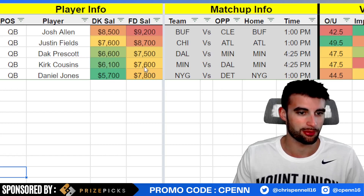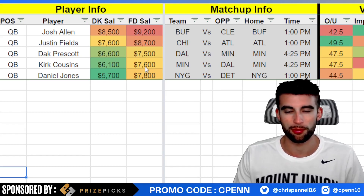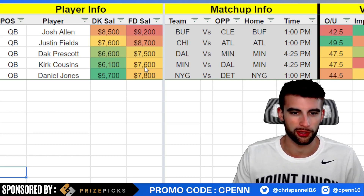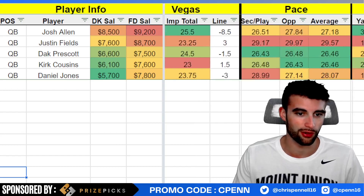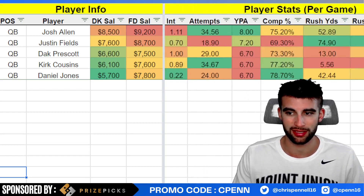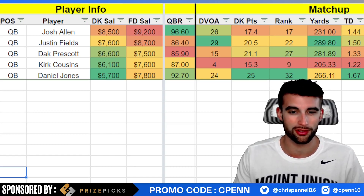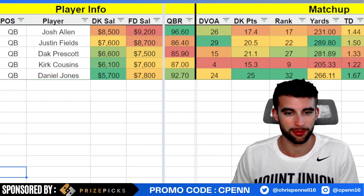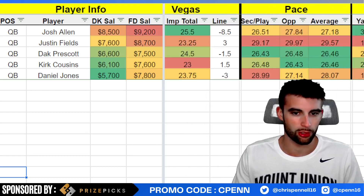Dak Prescott and Kirk Cousins are both playing in Minnesota. I do think this is going to be one of the more popular games to target for tournaments — 47.5 over/under, only a 1.5-point spread. You can definitely beat the Vikings defense. Dallas has a pretty solid defense but the Vikings have a good offense with Justin Jefferson and Dalvin Cook. I prefer Dak over Cousins if it came down to it, but I'm fine with both. The Vikings are 27th versus fantasy quarterbacks compared to the Cowboys being 4th DVOA versus the pass, allowing the 9th fewest points per game to the quarterback position. Going to lean towards Dak.